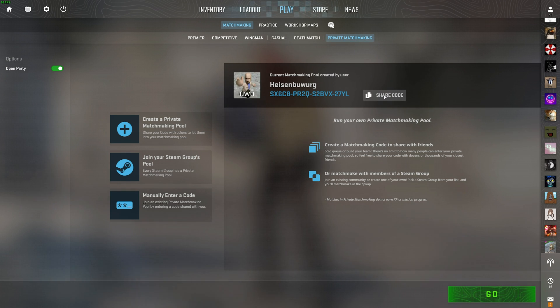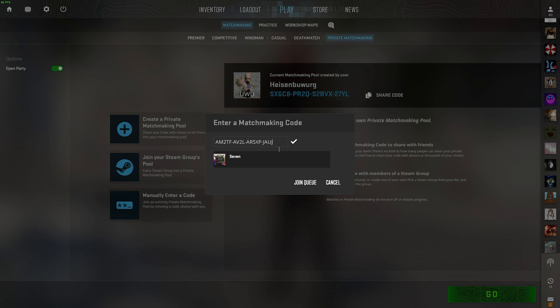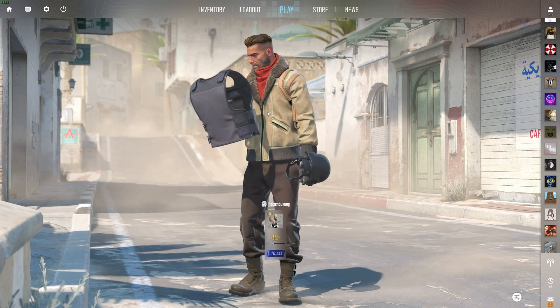All you need to do is click Share Code and copy this matchmaking code. Once you've done this, send it across to your friend and they'll head to Play, Matchmaking, Private Matchmaking, where they can click Manually Enter a Code in the bottom left. Then they'll paste the code in. You'll see their username appear, and you can click Join Queue or alternatively click them and click Invite to invite them to a game. It's that simple — you should now be in the same lobby, able to play the game.